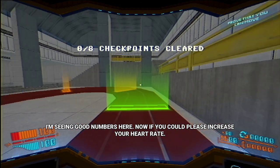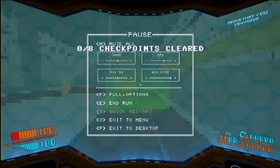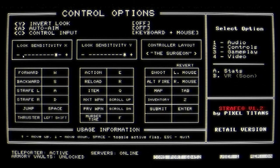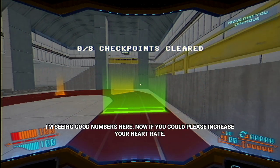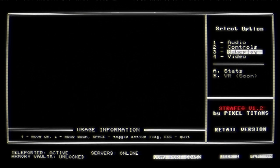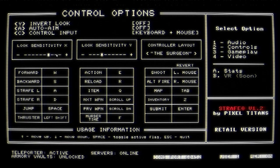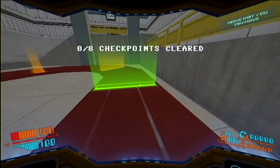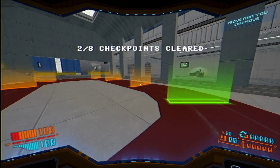Now if you could please increase your heart rate. Hold on a minute — controls. This is ludicrous. Let's put it here. Roller layout. Not enough. Options, controls... I always put these on the same but I honestly don't know. That's weird but okay. Yeah, that seems fine. Shift does nothing. Nice. I'm running.